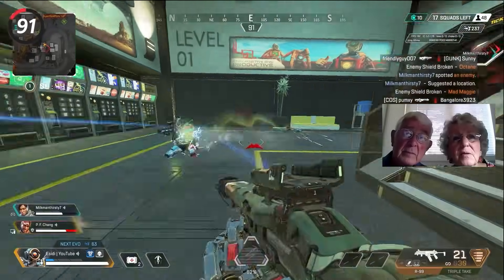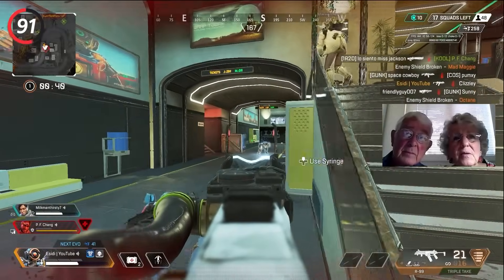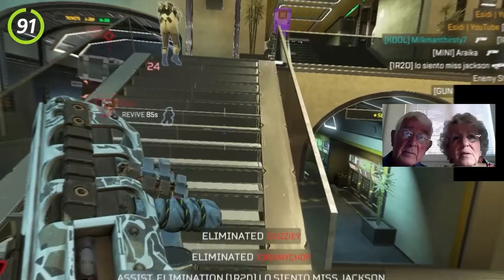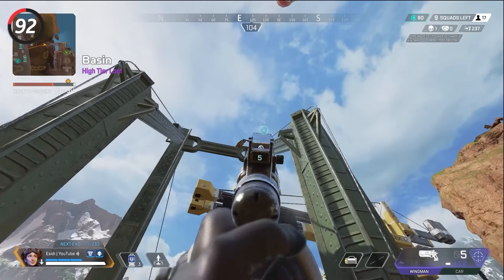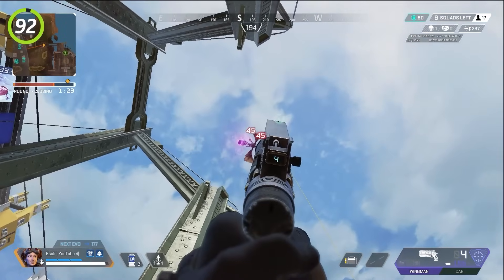In teamfights or 1v1s, try to think from the enemy's perspective and ask yourself what would I do if I was the enemy — and more often than not, the enemy will make that exact decision. You should also be shooting the flyers in the sky more often, as they give you free damage on your evo which could easily win you more fights.